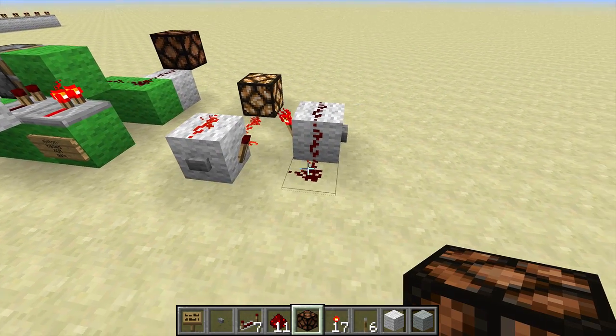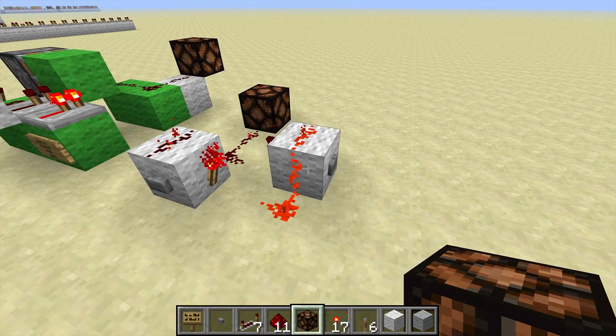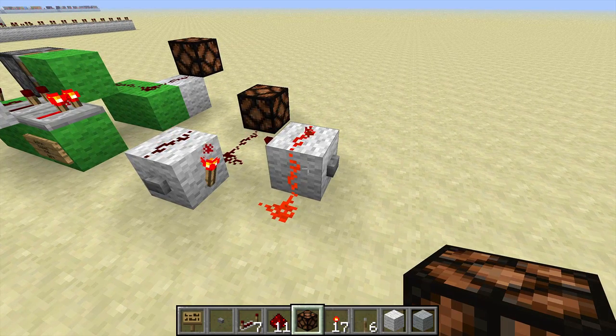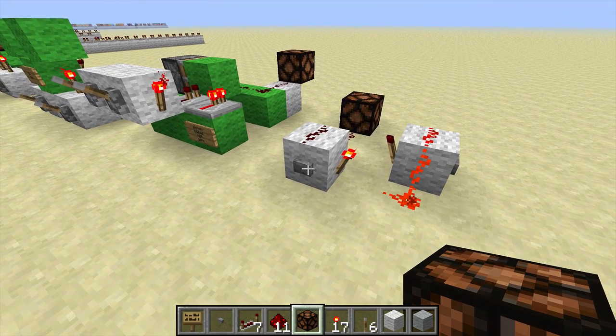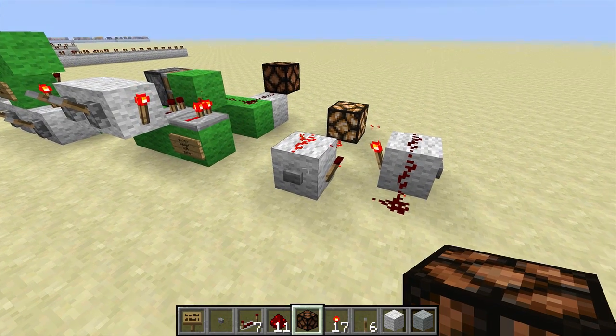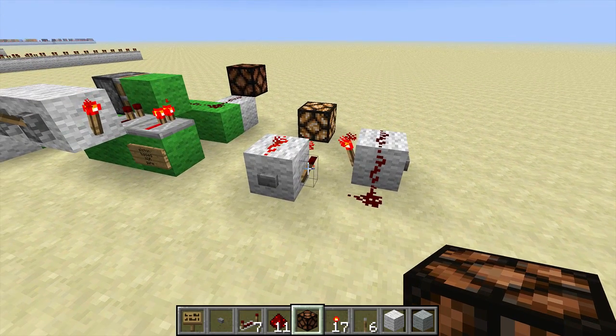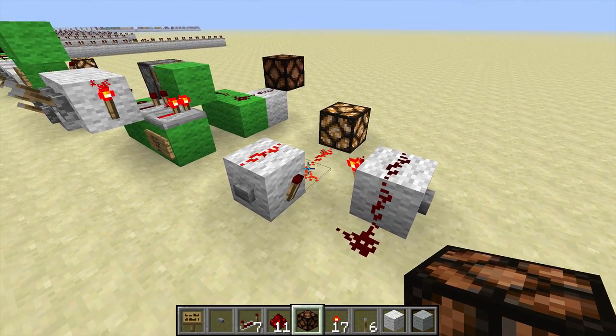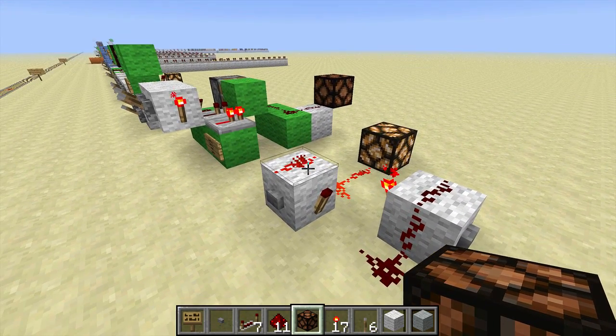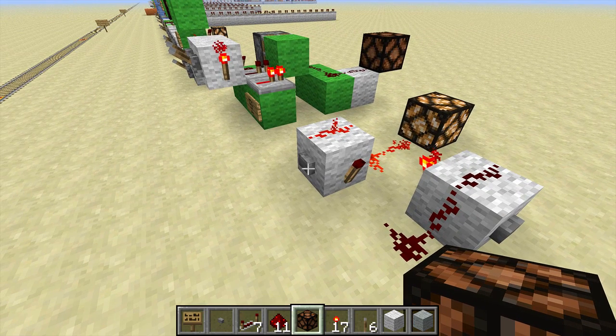This is the simplest of all RS NOR latches in Minecraft. It's just a couple of blocks, a couple of torches, and some Redstone. When this block is brought high, it turns off this torch, which turns on that torch, which keeps this signal on and keeps this high, even though we're no longer providing any input.